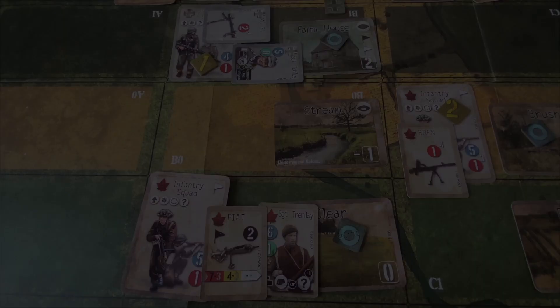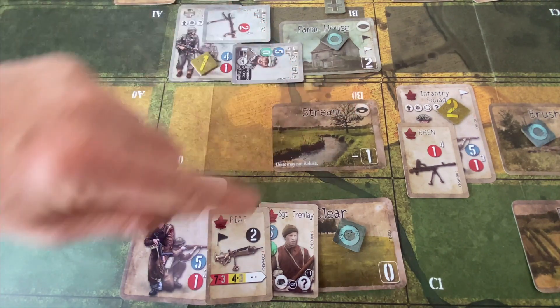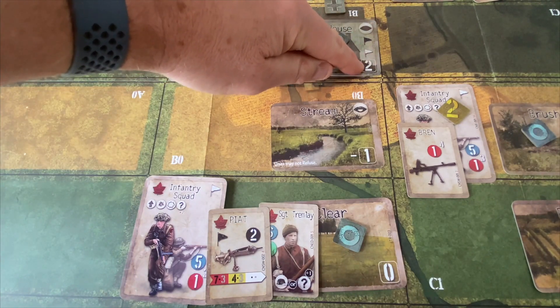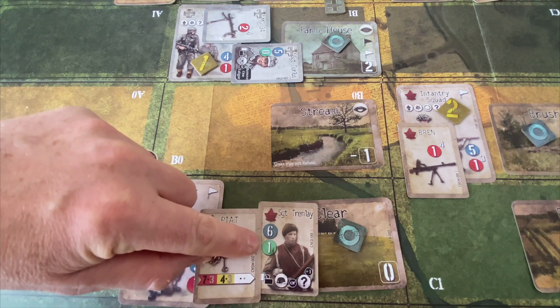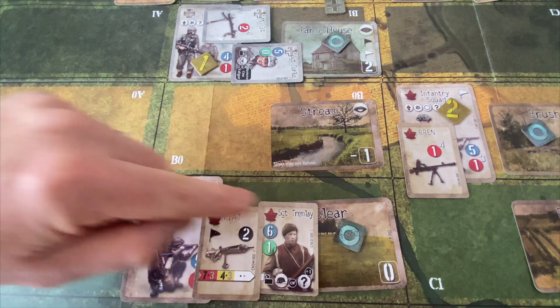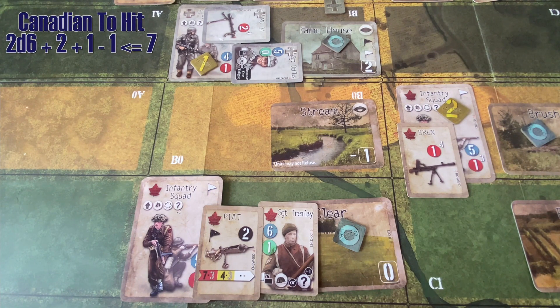There are three modifiers on the PIAT attack. First, firing across degrading terrain adds one to the die roll. Second, the farmhouse defense value is two, adding two more — so we need a seven plus three, meaning four or less. However, Sergeant Tromlay's leadership rating applies, reducing that by one, so we need a five or less. If it hits, it's really effective — a direct PIAT hit could really change the nature of this battle.